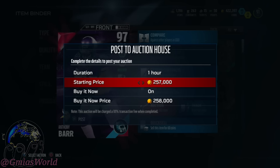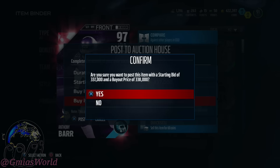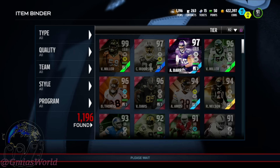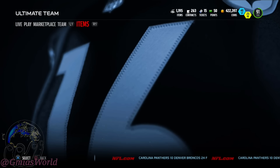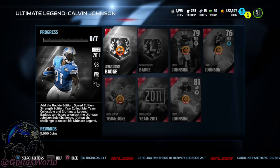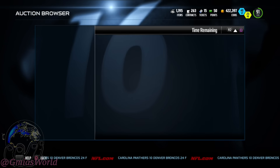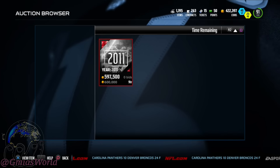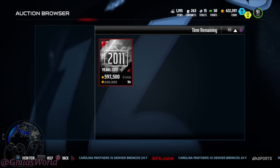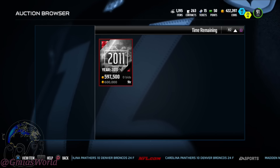We're going to get rid of this Anthony Barr. I really didn't see any difference between this Barr and the other Barr I had, so it didn't really matter to get rid of him. Once I knew I was going to sell, people are always lurking Barr at 6'5" with crazy speed — he's going to sell immediately. So I'll just sit here and you're going to see in the top right that my item has sold, and then I'm going to try to buy the Calvin.